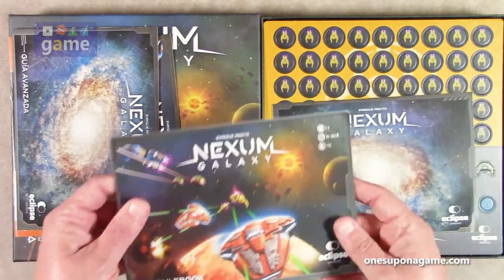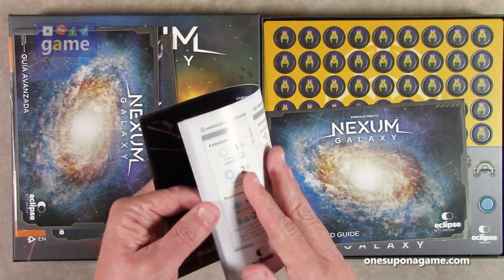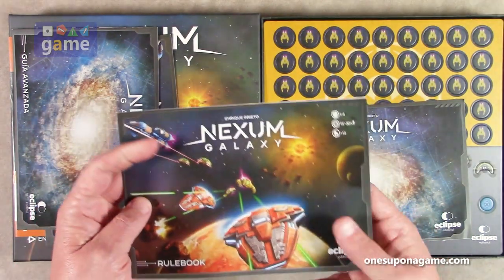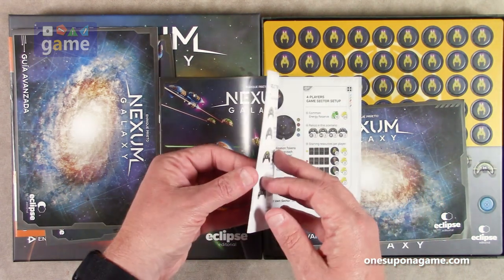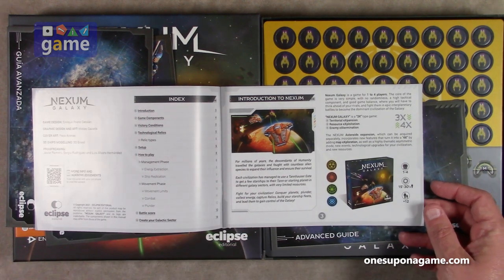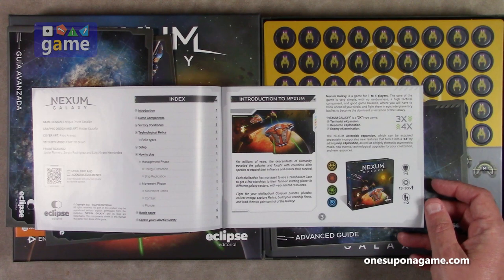And then we have the advanced rules, the advanced guide, in Spanish as well as in English. The rulebook is very thin — about 16 pages, full color. It's got the artwork from the front as well, and then it introduces you to the game.